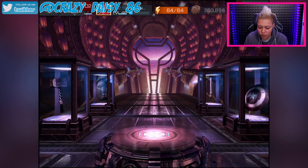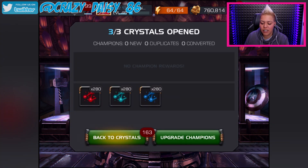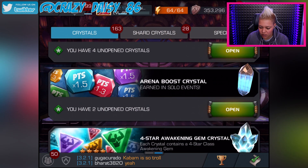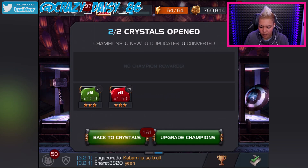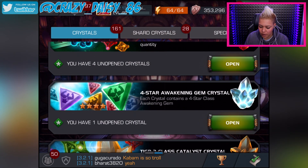Let's do these ones first, I'm just going to pop these ones. Not going to spin anything like this, literally just popping them, just to get them done. Going to save my alliance ones. So we'll do these boosters. Is item use still on? If item use is still on then some of these will be cool.